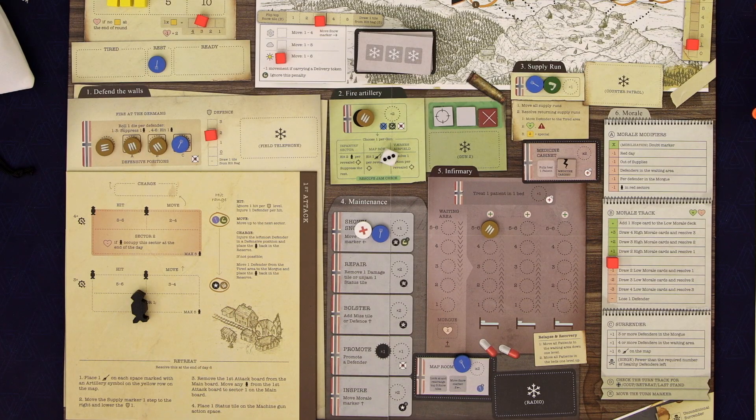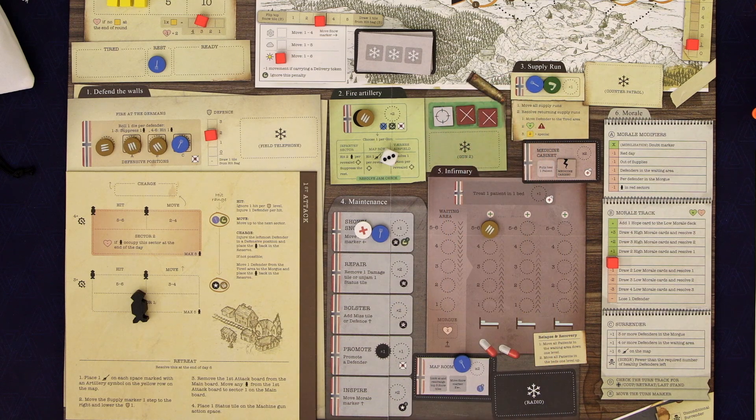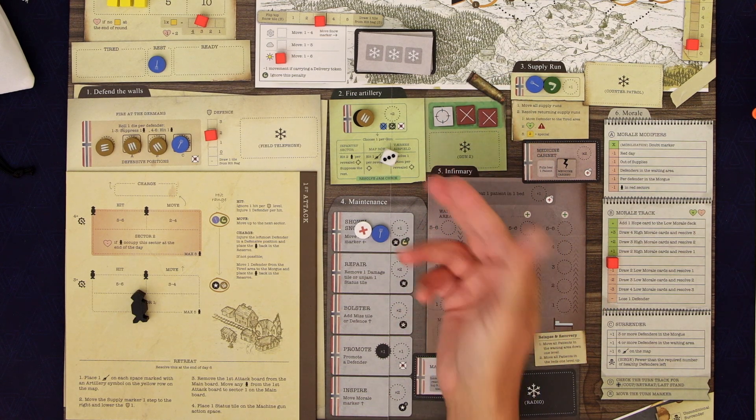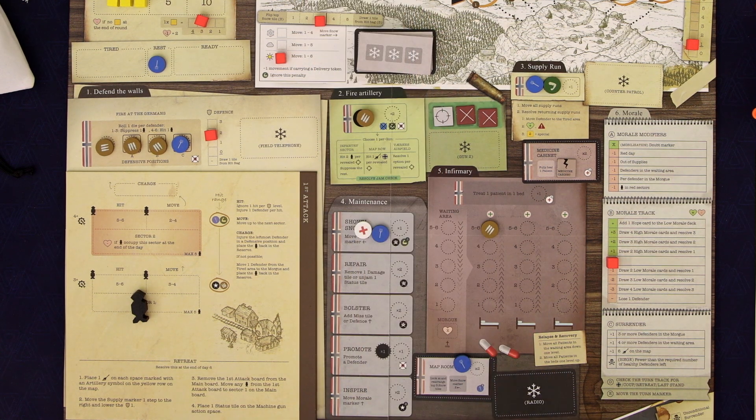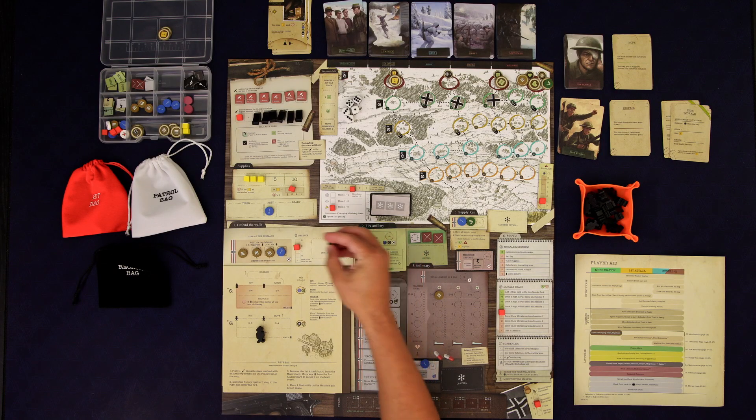The number we need to roll to avoid a jam depends on which row we're attacking. We need a five or higher. We rolled under so we got a jam — at least we can still use it again, but next time it's going to be fully jammed. We might have to start repairing. These guys get tired.